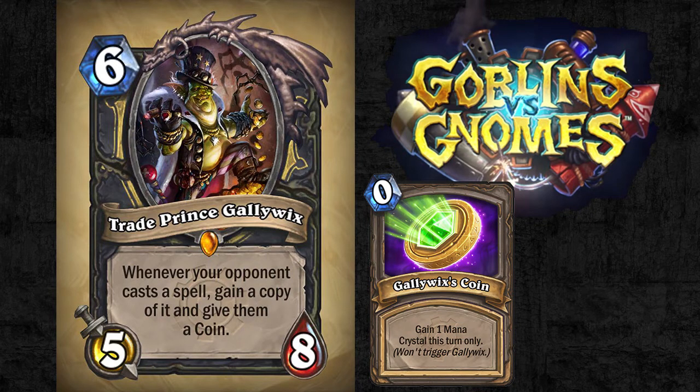Your opponent might throw a Fireball your way, a Polymorph, even a Flamestrike if you're lucky enough. All around the board, I think he's a great card to play, and against anything except a Gadgetzan Auctioneer deck, having that coin isn't going to be so devastating that you need to worry about it.